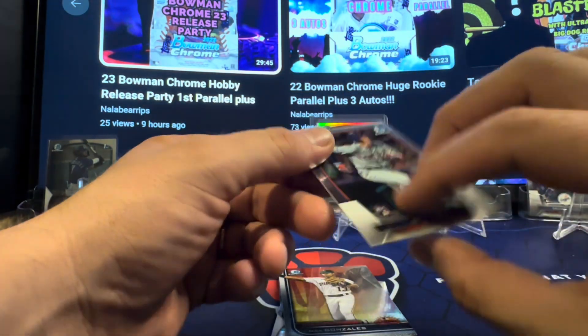Two more packs. Javi Baez made it in — we'll take that. Volpe came to the league — that's a sweet Volpe. And that's the first we're looking for right there, one of them. And a Drew Jones in that pack. I want this parallel. That was a good pack.